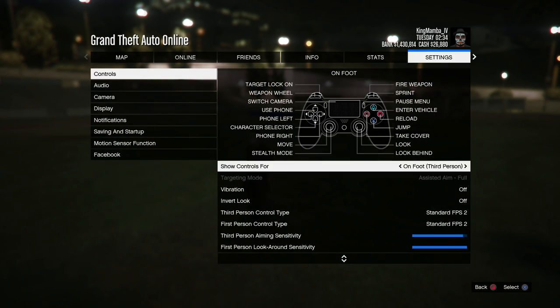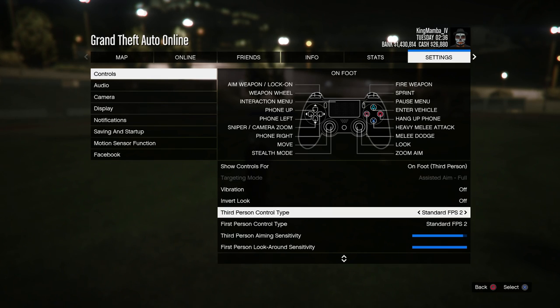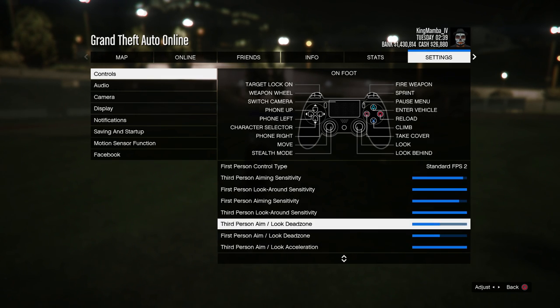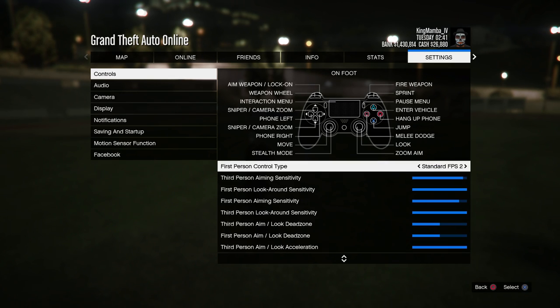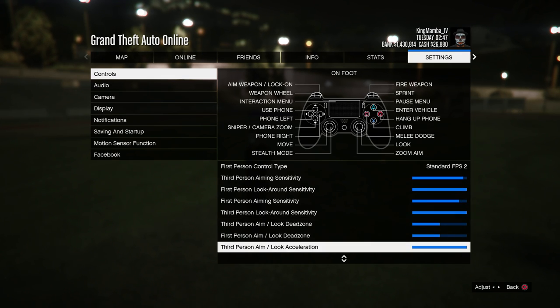Alright, so my settings aren't really anything special. Like usual I play on full, standard FPS — these are basically what I use to aim with, my dead zone and everything. I don't really change my settings around. Maybe the only thing I really mess with is my aiming sensitivity — sometimes I drop it down one or two if I'm feeling like I'm a little off, or I raise it all the way up. But this is how I like it right now.